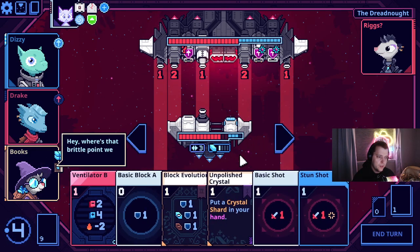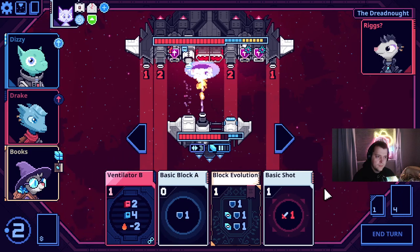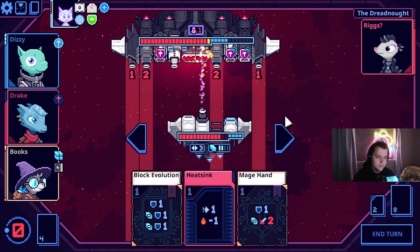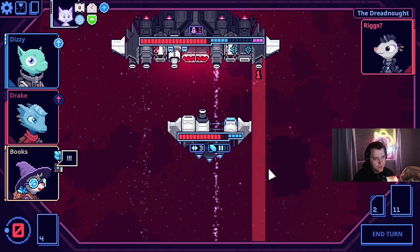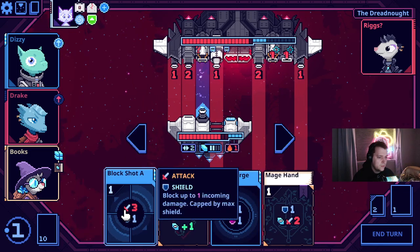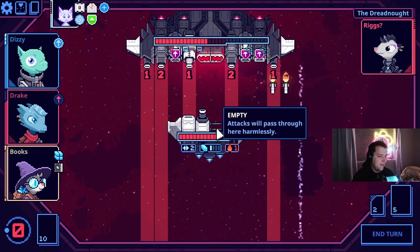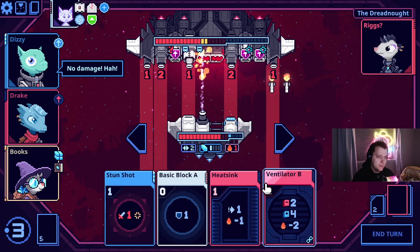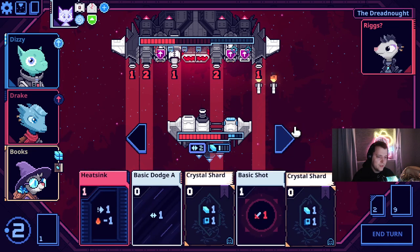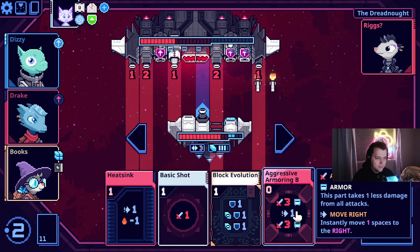Riggs — Crystal Shard. Stun — no shooting. Ventilate. Move one. Still haven't found the brittle location, that's fine. We have Crystal Shards and blocking and the scaffolding in the middle of our ship — just hilarious. Aggressive armoring — the armor doesn't even stack, it's just so good. This is drawing all of our zero-cost cards over and over and over again.